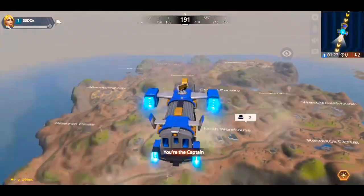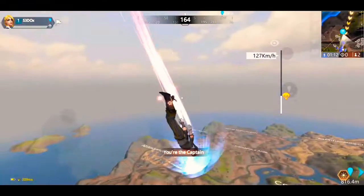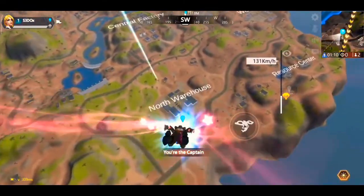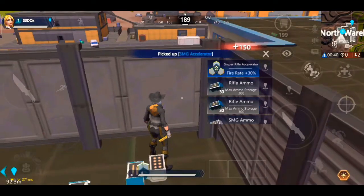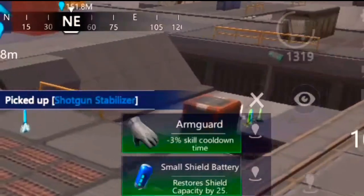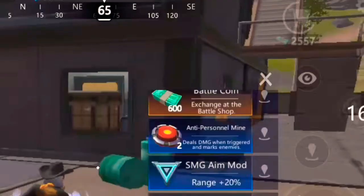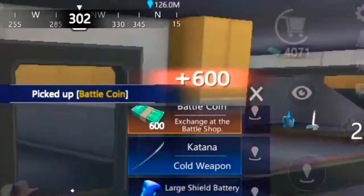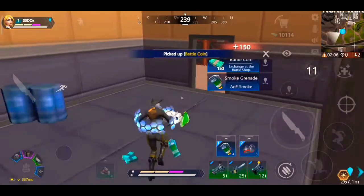After joining the game, you need to find a safe spot to land. I chose to land at the north warehouse because it's just me and Khalil in this custom lobby. The first thing I did when I landed was gather cash — whenever there's some battle cash, I just pick it up, because you're going to need it to make this exploit possible.